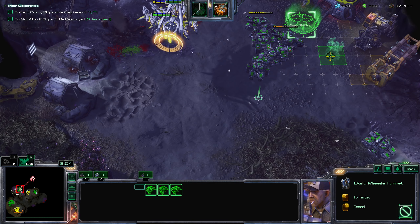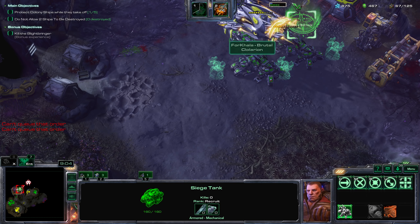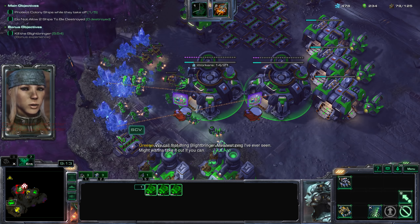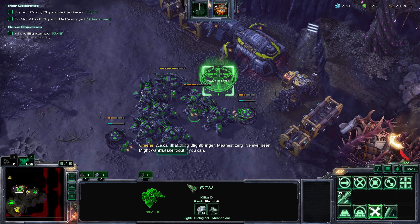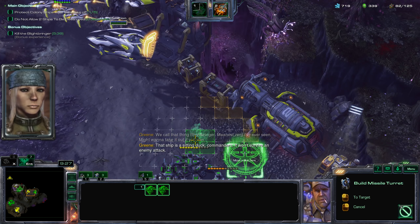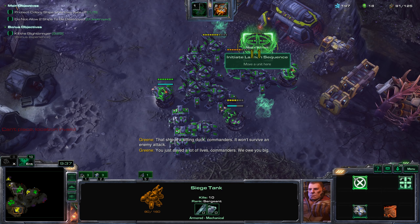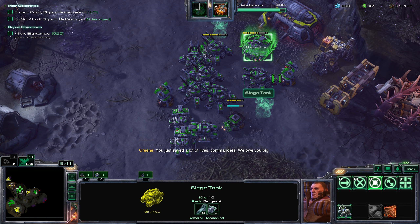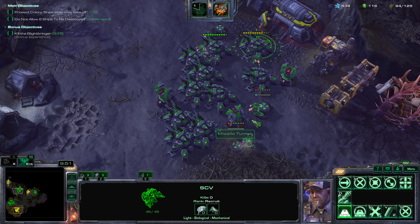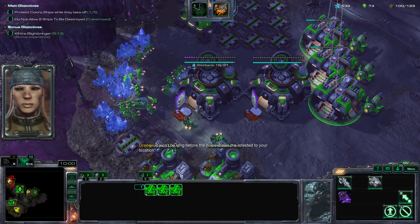Get three guys here and then start some upgrades. Look how fast they transform. That ship is a sitting duck — it won't survive an enemy attack. Let's get a couple more. I think we're ready to start actually. Get some more depots and some more turrets here. I should get an armory. I think we're fine — siege those up. I can get these units in for repair here.